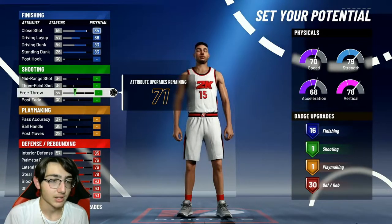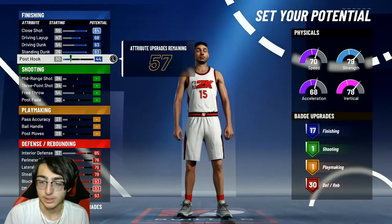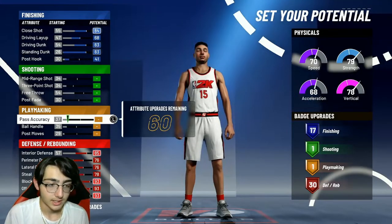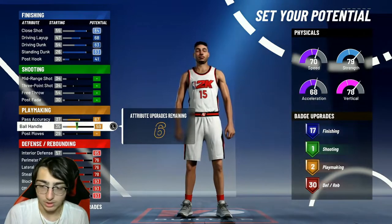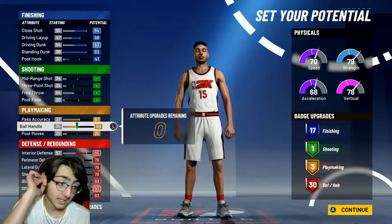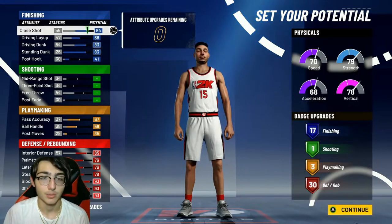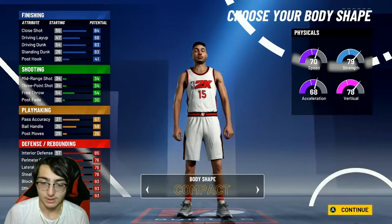Once you max all that out, you're gonna come back up to the post hook. You're gonna put this post hook until you get 17 finishing, so it should be a 41 post hook — leave that right there. Then you get 60 attributes remaining. You're gonna put these on the playmaking badges, so you're gonna get a 35 post move and a 59 ball handle. What this does is it gives you 3 playmaking badges, and you're gonna put those on Quick First Step, which is gonna make you a lot faster off the first step.